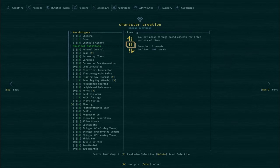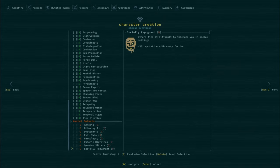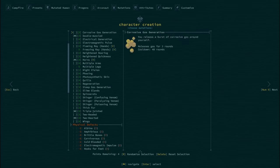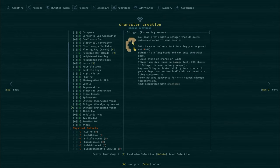Lately when I've been playing this build, I like to swap Adrenal Control for something else. Personally, I'm feeling Two-Headed and Thick Fur. But if you have another suggestion for how to spend my four points, I'm open to it. We have both mental and physical mutations available to us.